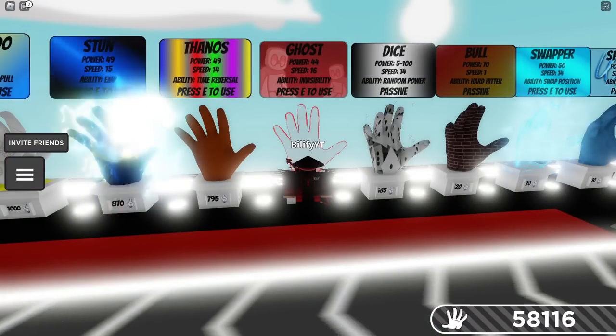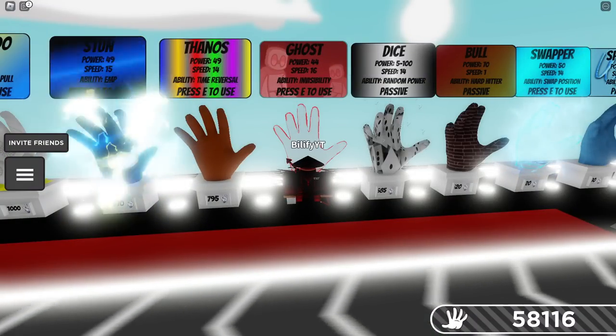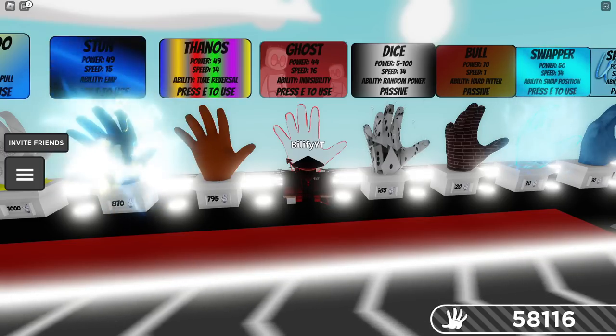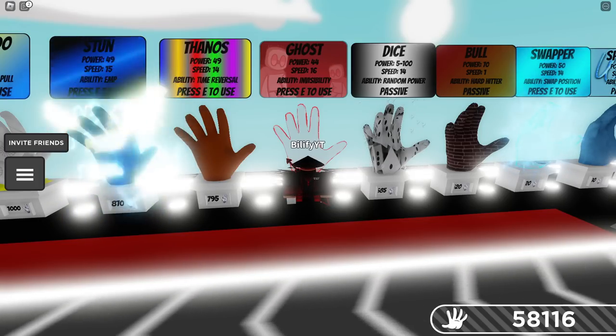So the next counter is definitely gonna be Ghost. You know, they can't see you coming — you're a ghost. By the way, that new card art is really cool. Ghost will work. I don't need to show you a clip, because it's ghosts — just walk up to them and slap them. You're hidden.